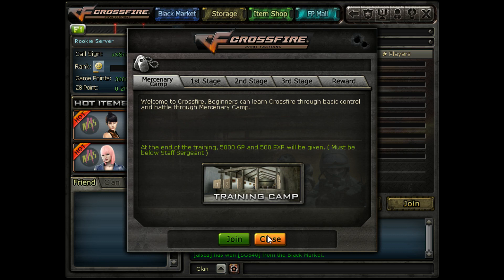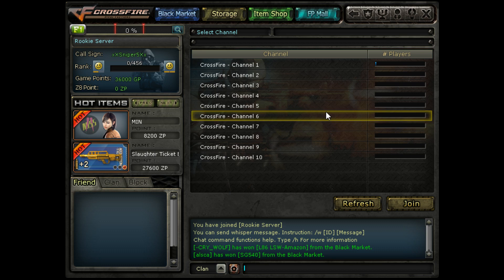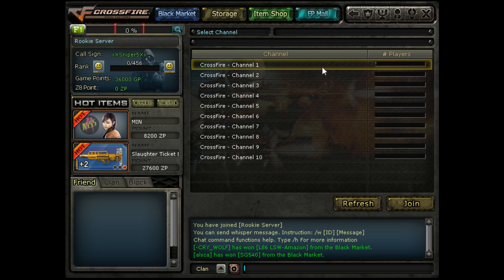I'll do the beginner missions later. What is Crossfire? Welcome to Crossfire. Crossfire is one of the biggest free-to-play FPS games on the market. It's hugely popular globally, very popular in Brazil, and in Crossfire North America we're also starting to gain popularity. Right now it's one of the more fast-paced FPS games out there — it's not as slow as CS:GO. It's actually a lot of fun to jump into and start shooting, which we'll do now.